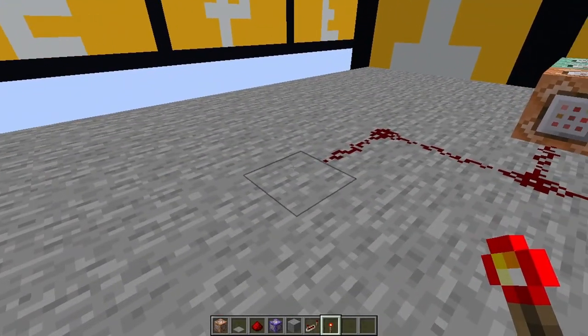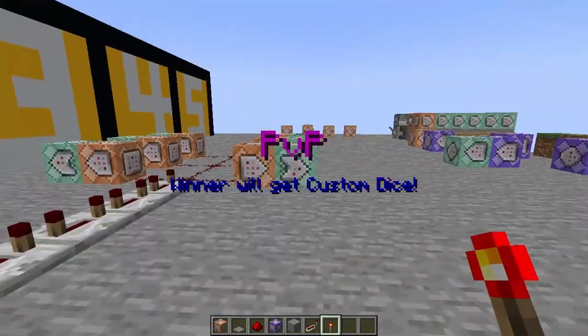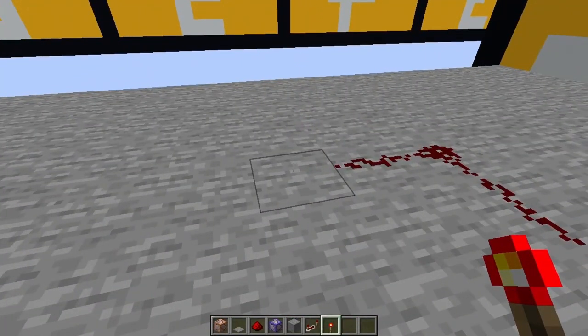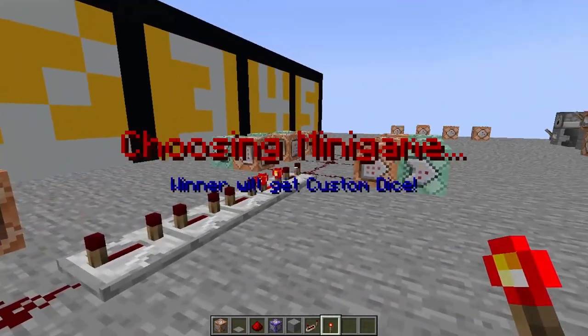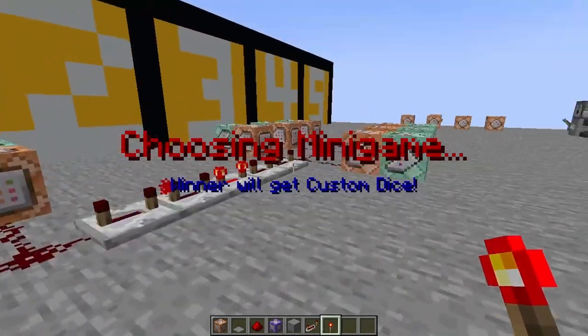If I were to put this redstone torch here — yes, choosing minigame — you will randomly, out of the six minigames right here, randomly choose one minigame. Let's try it out again. Oh, you got snowball knockout. And we got wipeout. Basically it's all random.